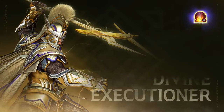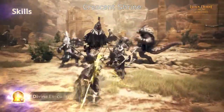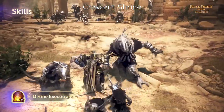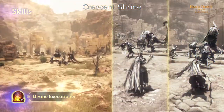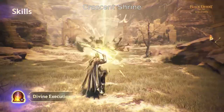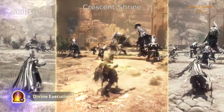Lastly, we have Awakened Sage's signature skill, Divine Executioner. Taking a mighty leap into the air with the Kobelius, Sage descends like a lightning storm. This skill can largely be used in the following three instances. First, when used in his normal state, Sage will leap quite far, making it a great skill to get places.